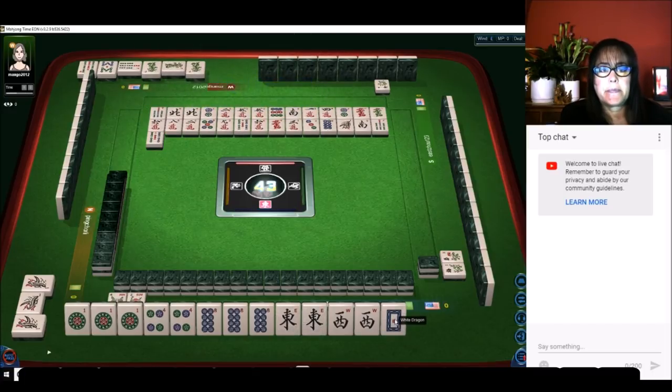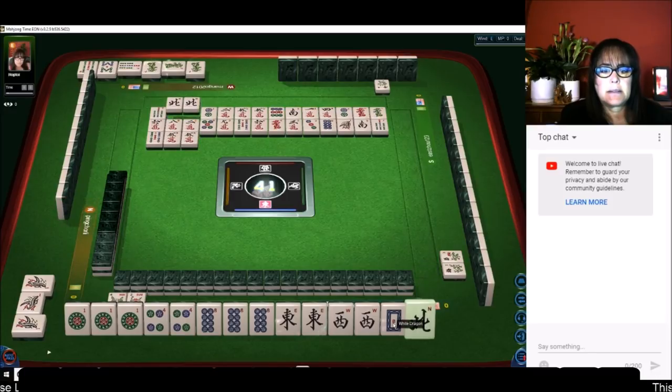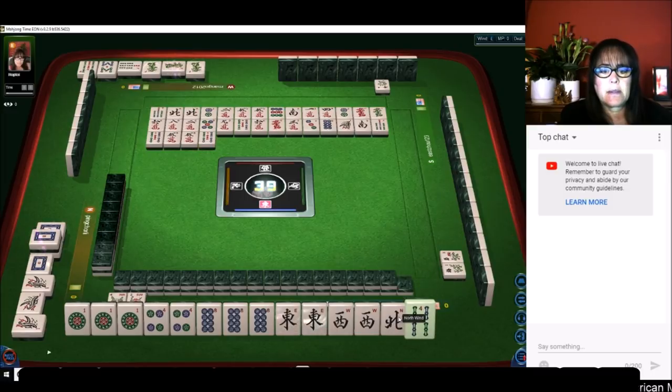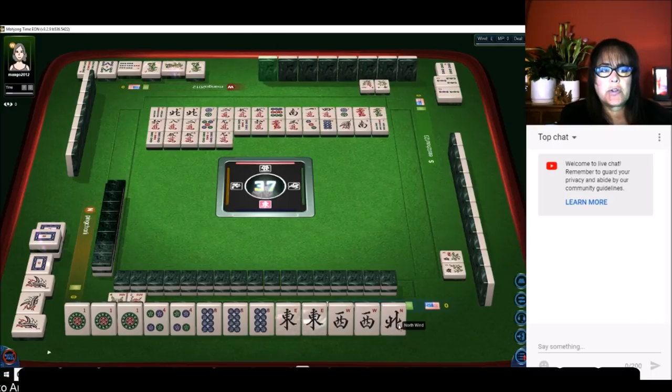Pung — there's a pung, five characters, five characters. White dragon — we do not need any risky tiles. There's a kong: five bamboos. Four bamboos, four bamboos. Chow — everybody's in bams. Nine characters, this will be interesting. Nine dots. Nine bamboos, that should be safe. Red dragon.